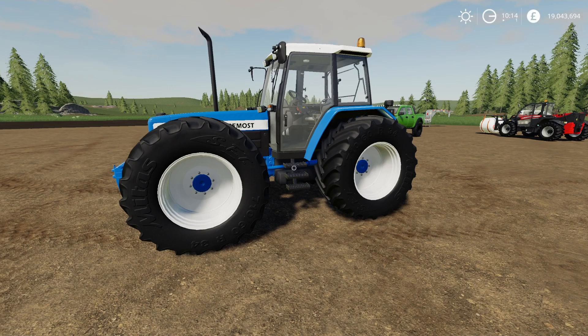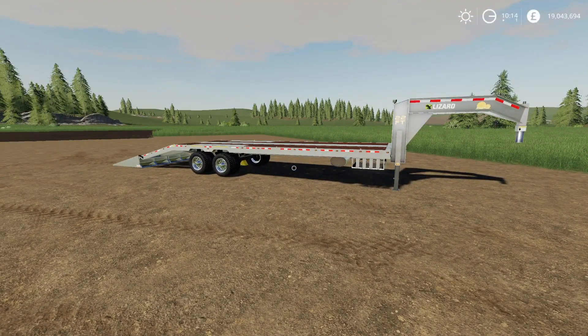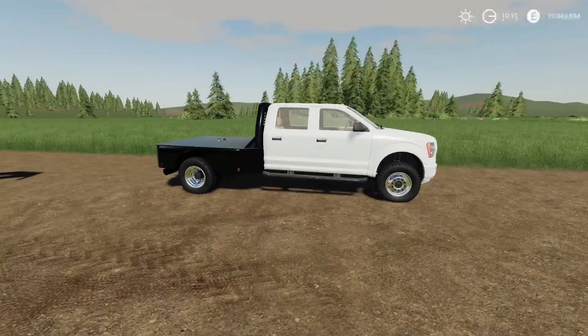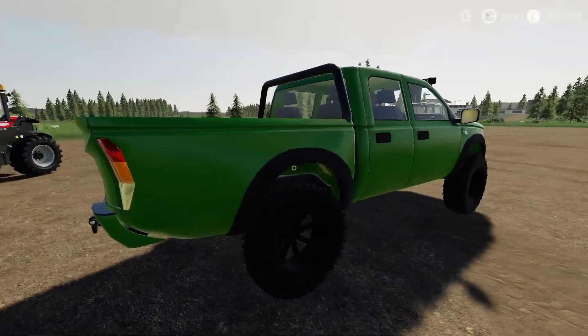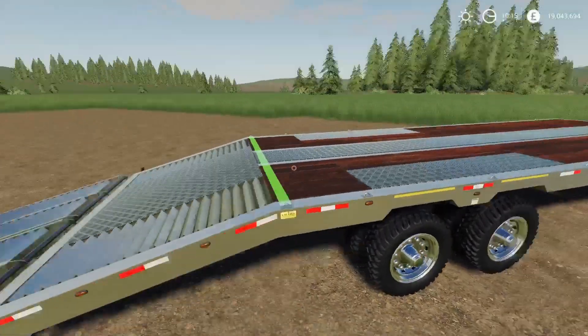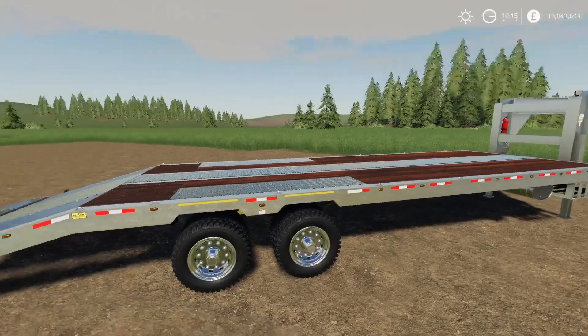Which brings me on to the last of the mods for today. This is the 22-foot gooseneck baling trailer by Zanarko. Now, this does require a gooseneck attachment. I have found already that the flatbeds - the TTHD and the Scarrock - hook up to it no problem at all, even though the Scarrock has a fifth wheel rather than a gooseneck. Like that, it looks like a perfectly normal gooseneck loading wagon trailer, but it does have a few tricks up its sleeve.